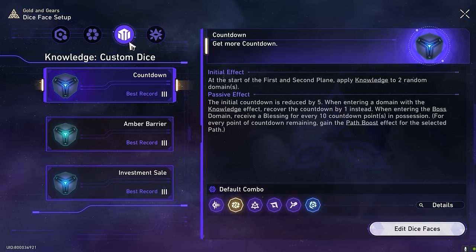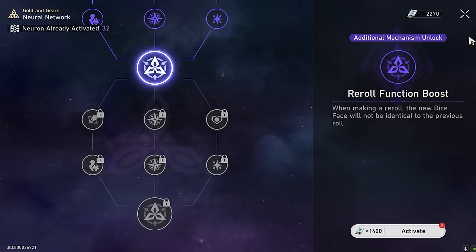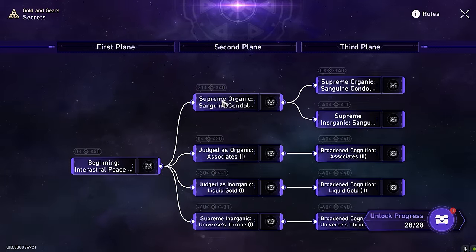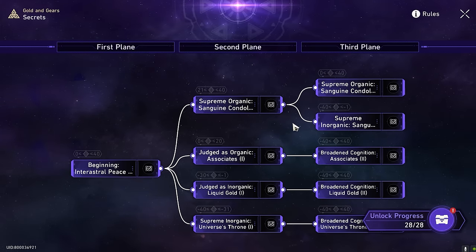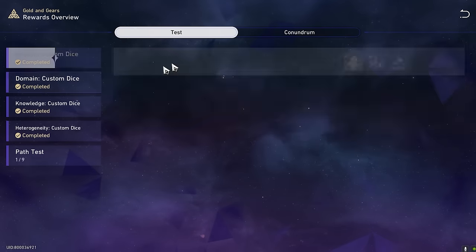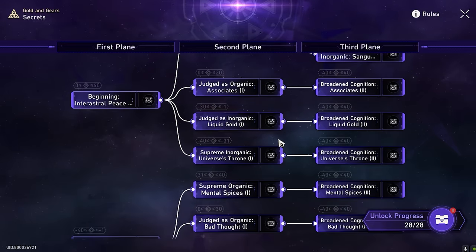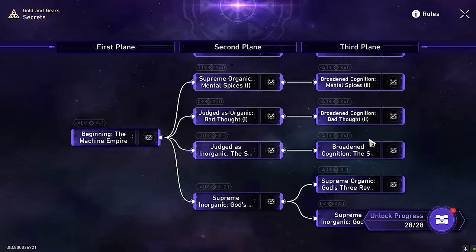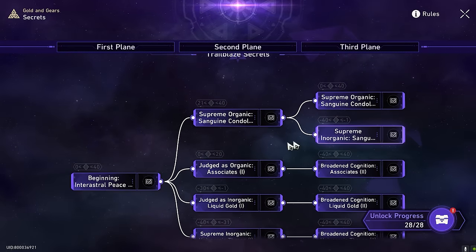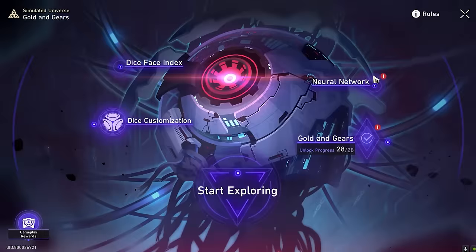For later stages it gets more difficult, but once you clear stage 1 and stage 2, your Gold and Gears progress will have mostly covered the middle section. The only thing you might not have done is some requiring difficulty 3 and 4. By the time you finish the 6 runs — 3 plus 3 — you will have completed 6 paths already. That leaves just 4 more runs needed: 2 at the top section and difficulty 3 and 4 for the rest. Make sure you go into dice customization for the knowledge section and clear everything on difficulty 3.